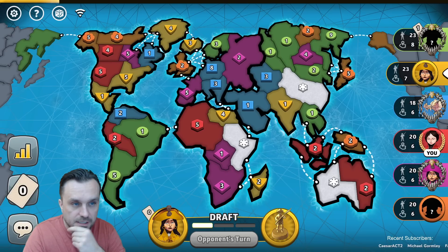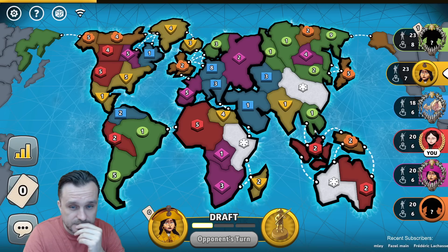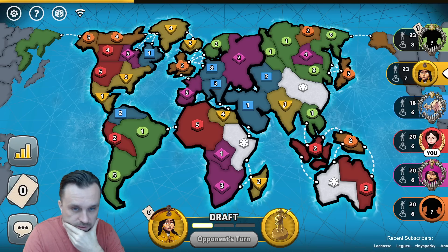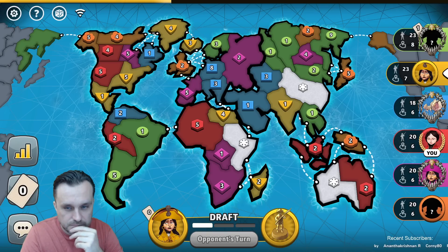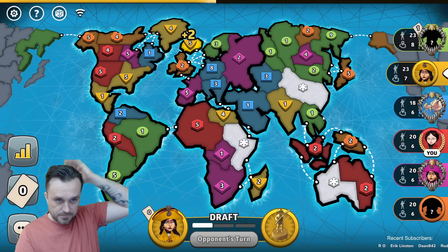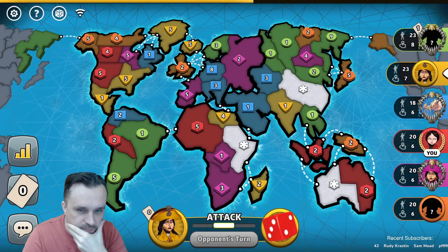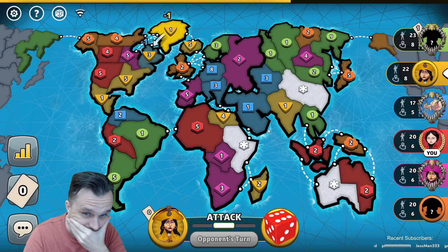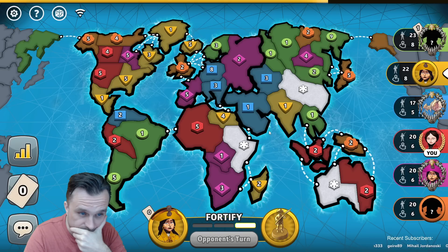Holy shit, I got a pretty good spawn for Australia here. And not only that — I can hold it from India today. I do get an extra troop as well, and I can knock orange out of here. Orange has to go a long way. Green didn't do anything about this. I think it's better to take the Australia position on turn one and have heavy exteriors.